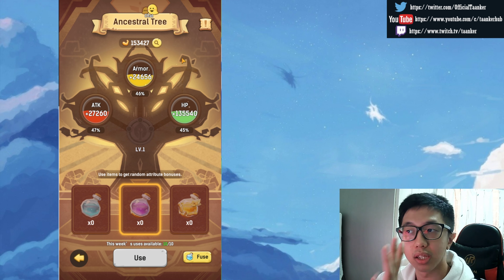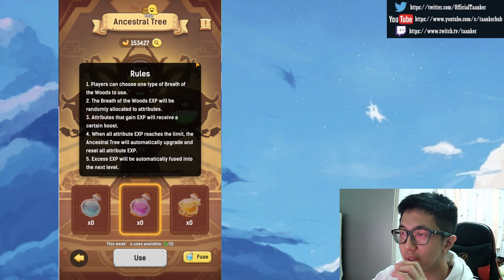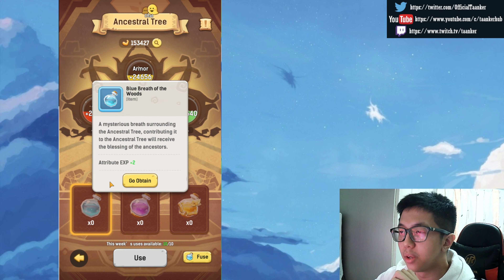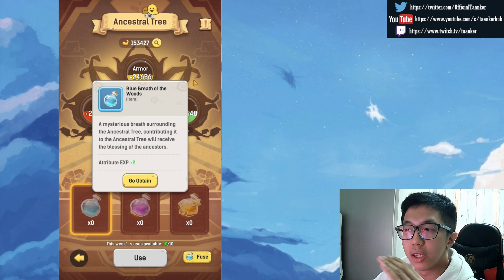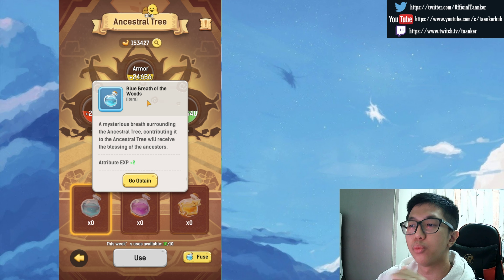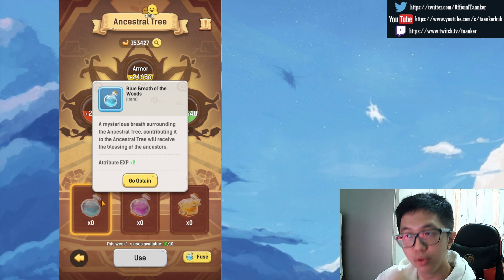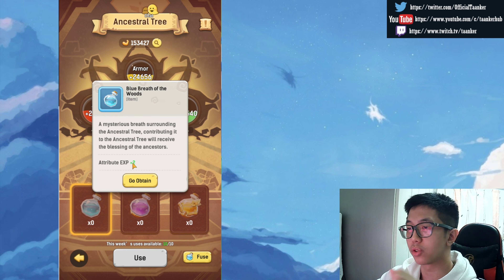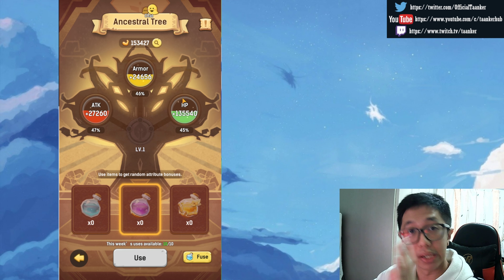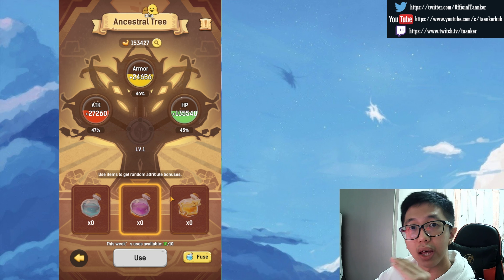The EXP is not a lot more with purple, because EXP is about how much you input to attack, armor, and HP — and that applies to every single character. So if you can get 10 blue Breath of the Woods rather than 10 purple, go for the blue one instead, because you gain more attribute EXP with blue than with purple.